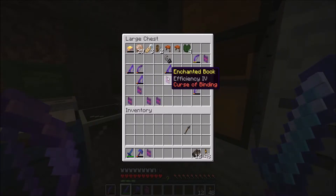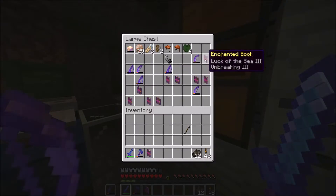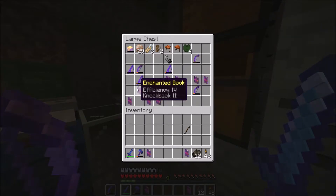Efficiency 4. Luck of the Sea? Wait, go back. Yeah, let's use that for right now. I also have an Unbreaking 3, Looting 2. Depth Strider — that was a Depth Strider. That's good to have on your boots.